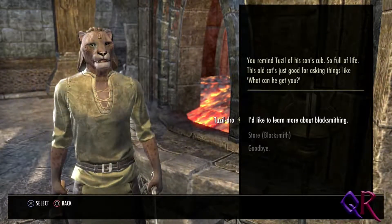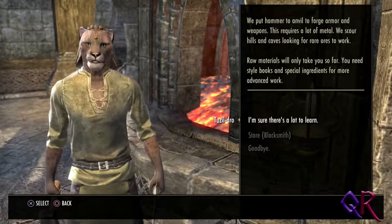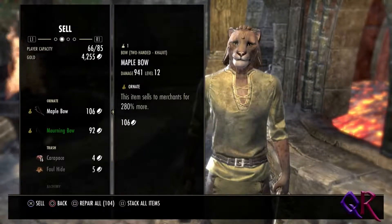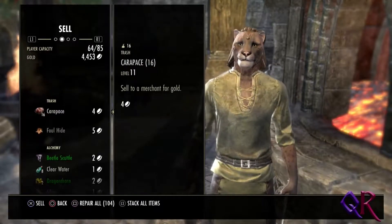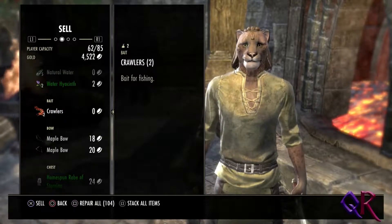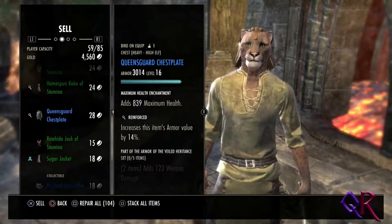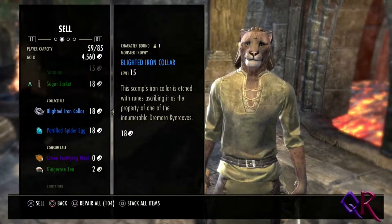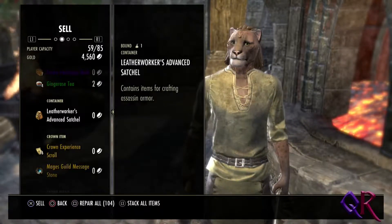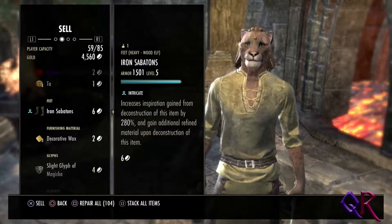'You remind Tussiel of his son's cub, so full of life. This old cat's just good for asking things like — what can he get you?' That's a useful skill as well. I'd like to learn more about blacksmithing — ah, not really after all. Let's see — we want to sell the bow really. Morning bow — yeah, let's get rid of that. And beetle scuttle crawlers — I don't really do fishing, so I'll sell these. That's a nice chest plate. That's a trophy. Trophies are probably best to — oh, when did I pick that up? Contains items for crafting assassin armor.